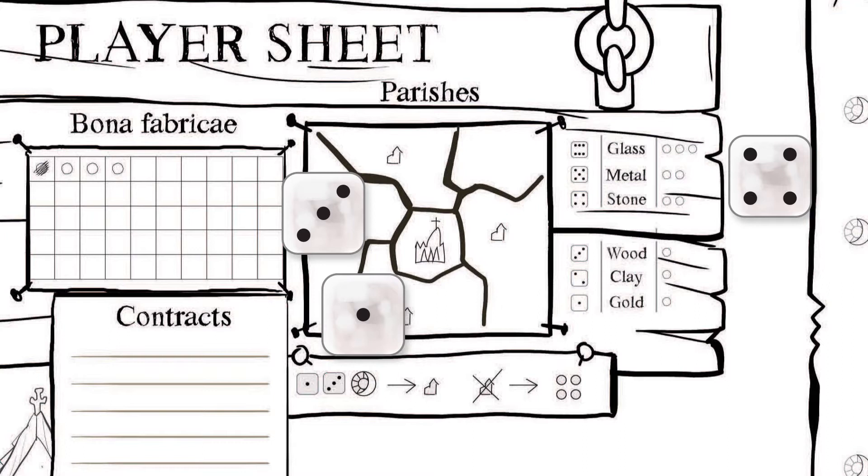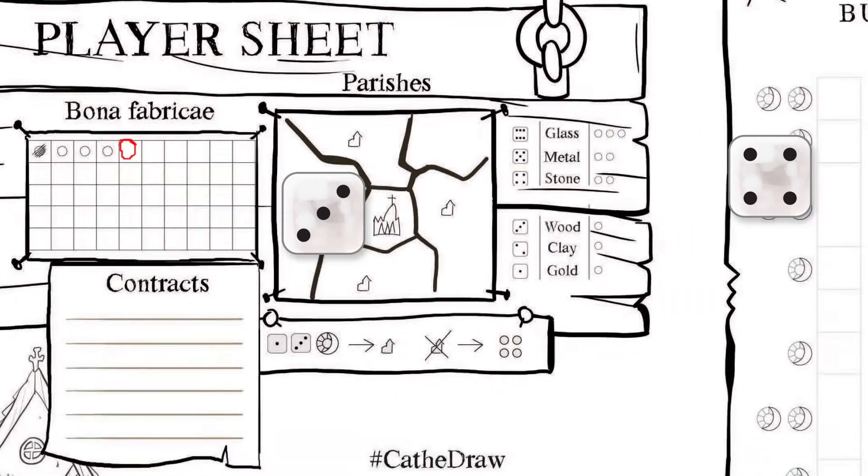You don't have to use gold when you roll it. You can draw a circle for each gold rolled in your church bank. Then you look at the building chart to see what you can build.